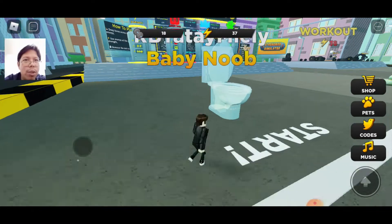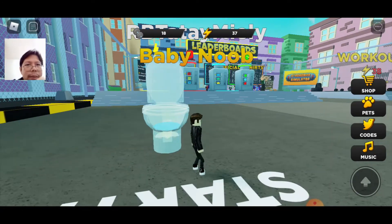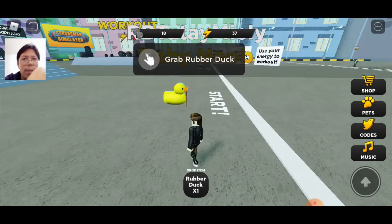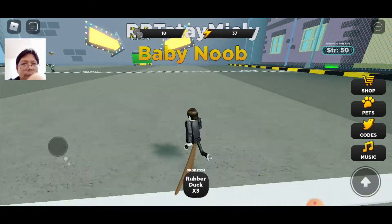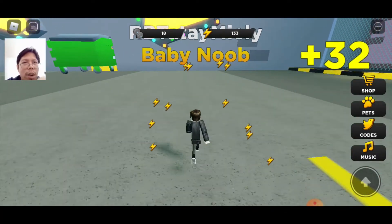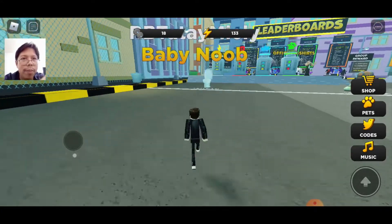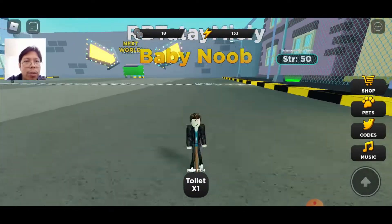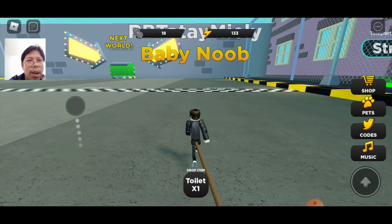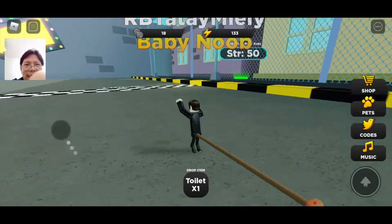Grab the toilet — where is it? Why can't I grab it? Okay, maybe three rubber ducks first — that should make me stronger. Oh, it's easy now! That's good. I think I unlocked the other world. Let me try the toilet now — there's hope! I'm gonna jump.